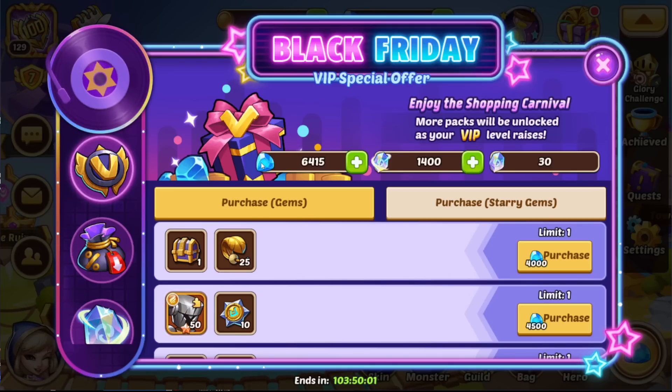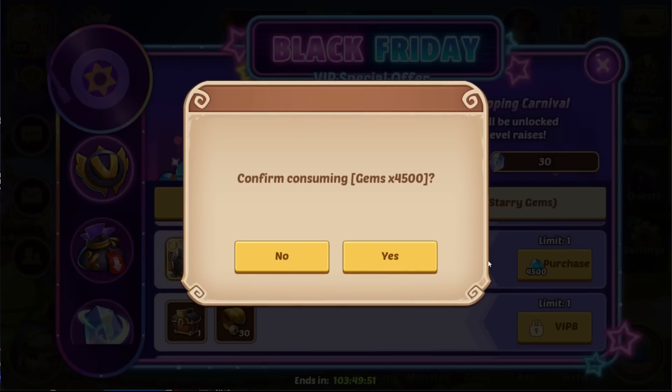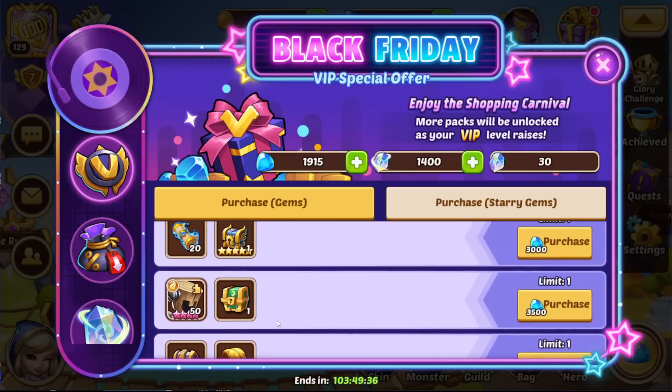We have the slight problem of only having 6,415 gems, which is not really enough. But 10 cores for 4,500 gems — obviously, no questions asked. We buy them for 1,500 gems every day, so buying 10 for 4,500 — basically the price of three — and getting a 10-star puppet. Yeah, we'd be up with that. Definitely.